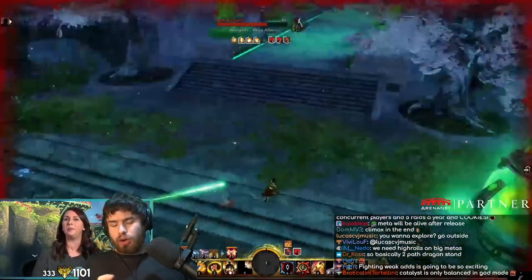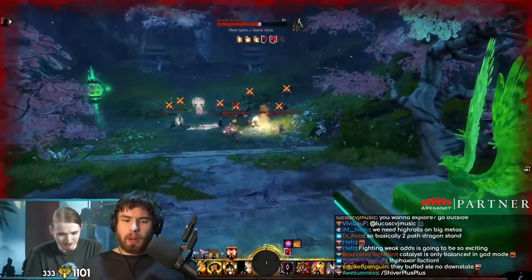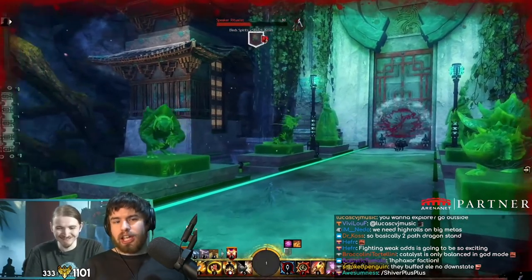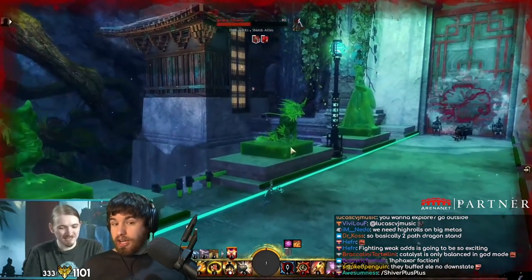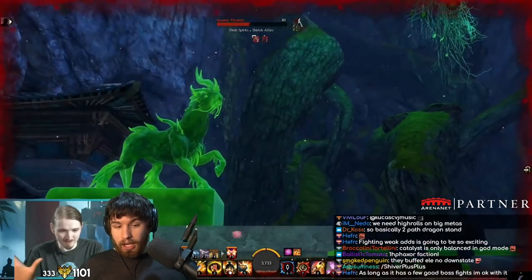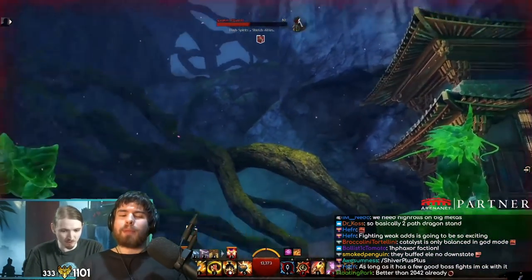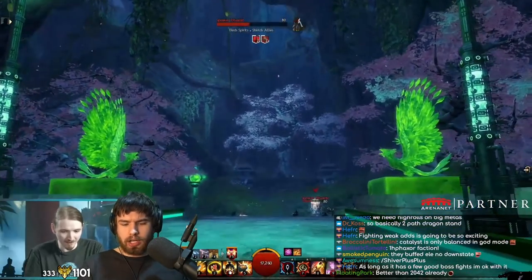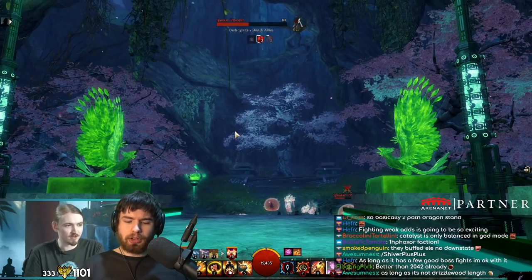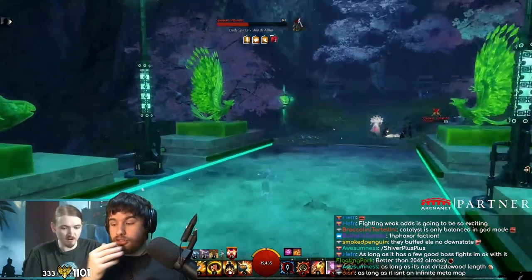So a bit like Drizzlewood Coast almost crossed with Verdant Brink. For example, they talked about how towns are going to get attacked - you'll have to respond to that and defend it. You might have to go behind enemy lines and attack while these gangs are attacking other players there. And apparently we're going to have to hold them to this - I'm hyped. But it has been claimed there is an epic culmination, an epic climax to the meta event, which should be pretty cool. I'm hoping for some big bosses, some champions, some legendary foes, maybe even giant foes that are like full-on structures.